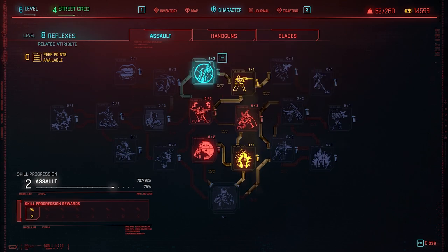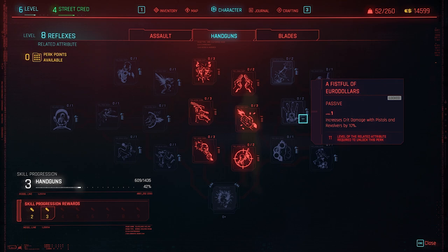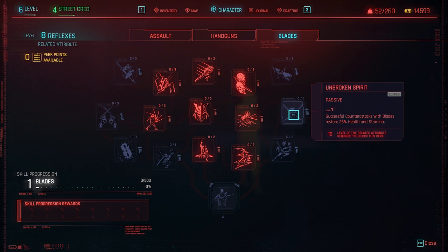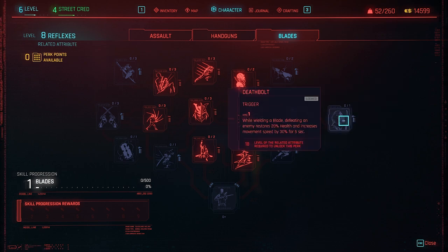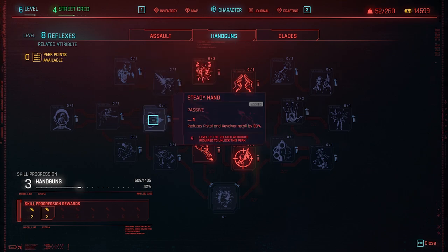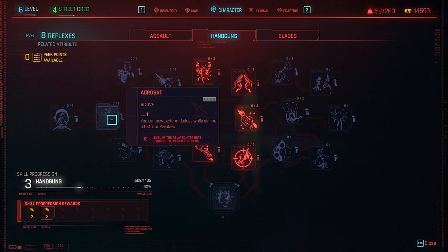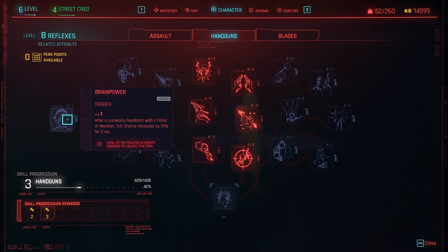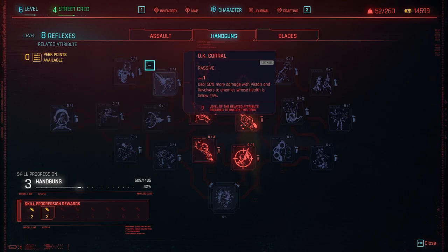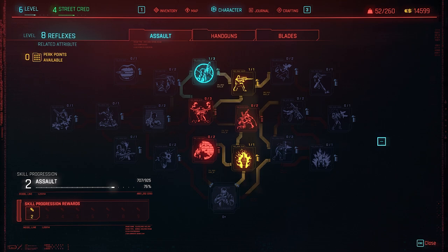In the Reflex attribute there are Assault, Handguns, and Blades — three different gameplay styles. You can do all three or specialize in one. In Blades, counter-attacks can restore your health and stamina, and defeating enemies restores health and increases movement speed. In Handguns there are passives that reduce recoil by 30%, you can now dodge while using pistols and revolvers, and you get huge crit chance after headshots.